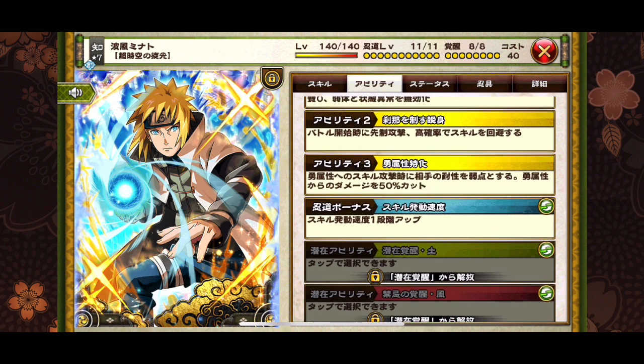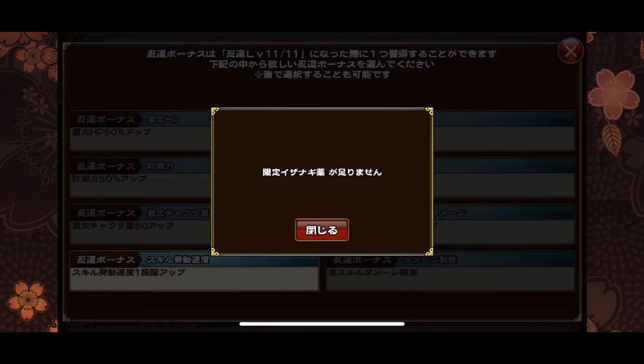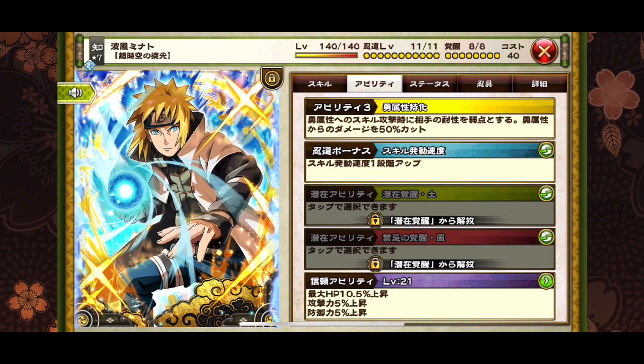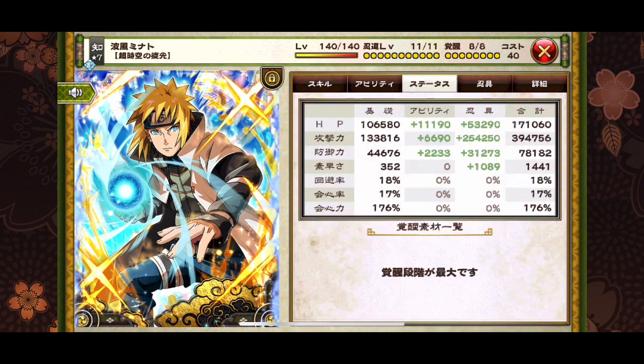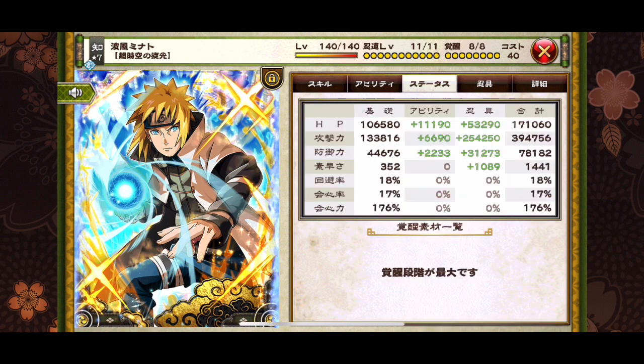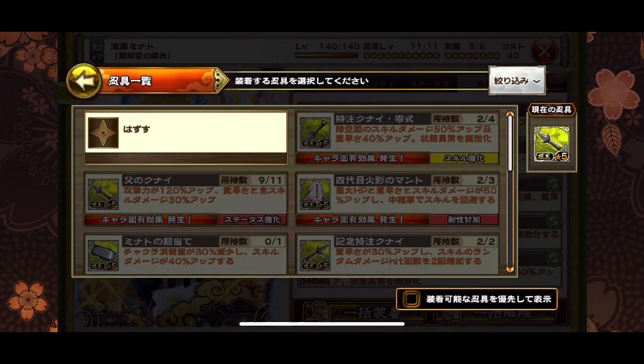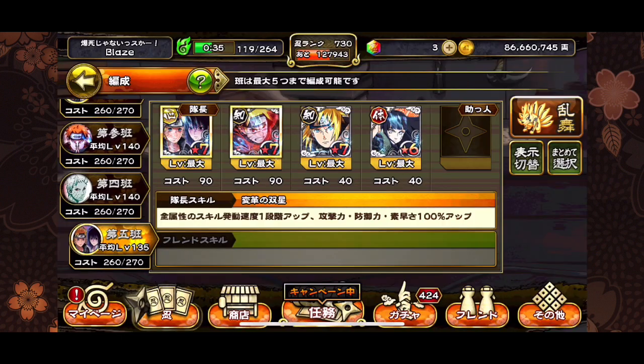I gave him Cast B when I maxed him out — I thought I gave him skill damage but I'm not sure what I was thinking. He also has a potential system now because he's one of the units that got one, so if you pull this Minato decide whether to activate the potential system after this showcase. His cast speed is set to flash so I don't need any cast speed gear on him, which is good because he doesn't need it. I'm honestly happy with the stuff I have on this Minato right now.